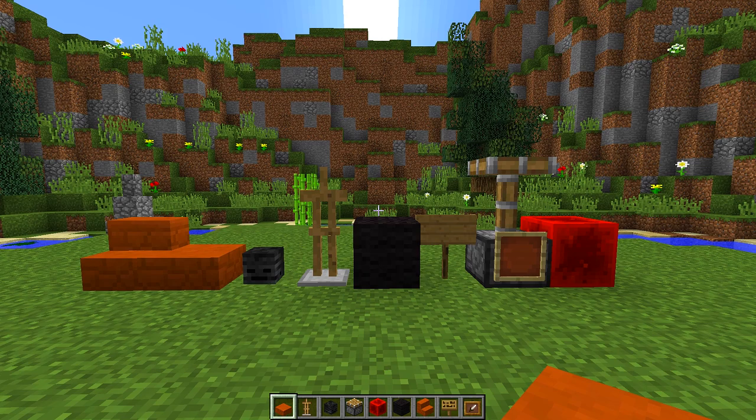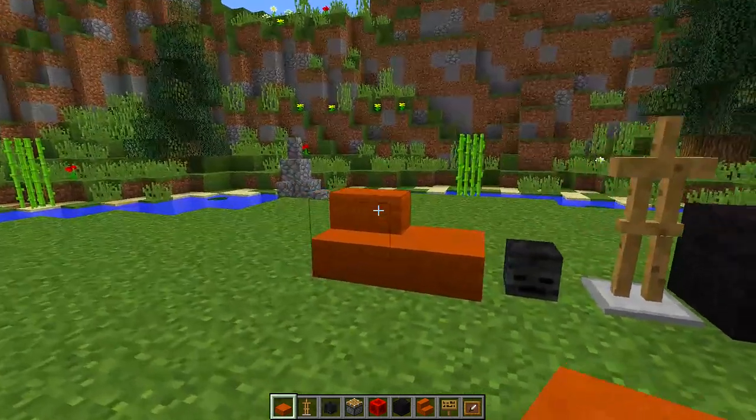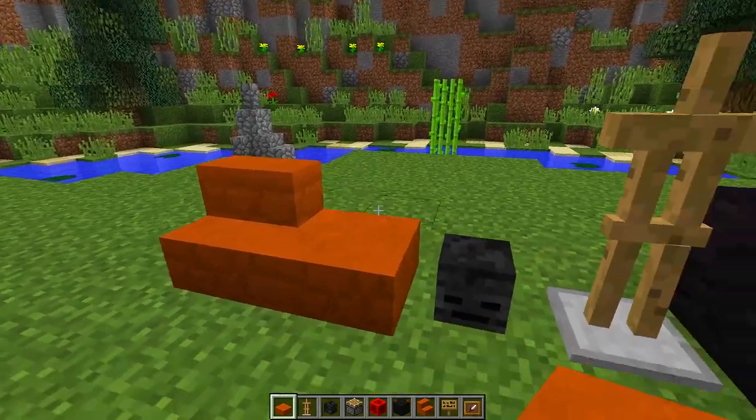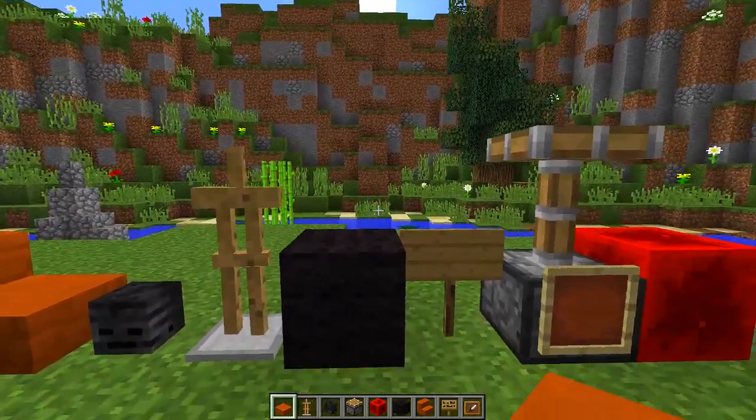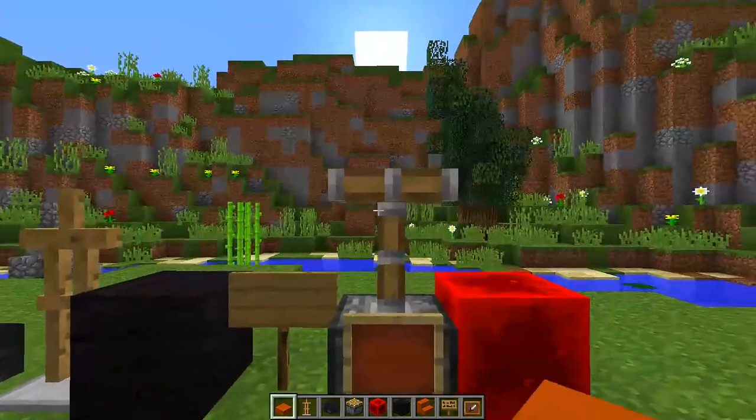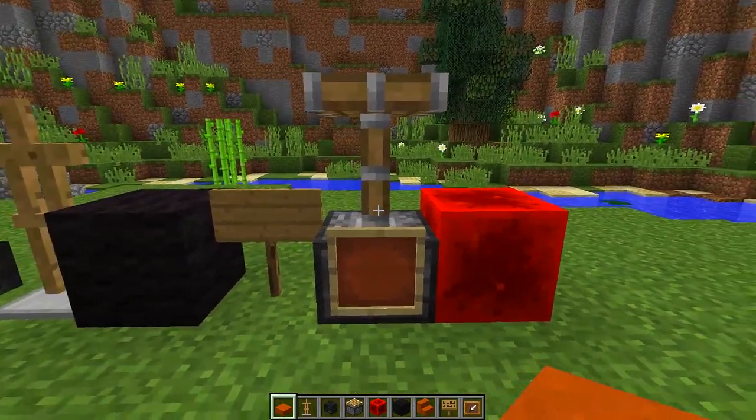To make this really cool go-kart you're going to need all the blocks that you can see right in front of me. We are going to need any kind of stair block, any kind of half slab block, wither skeleton skulls, armor stands, black wall, signs, pistons, redstone blocks and item frames.